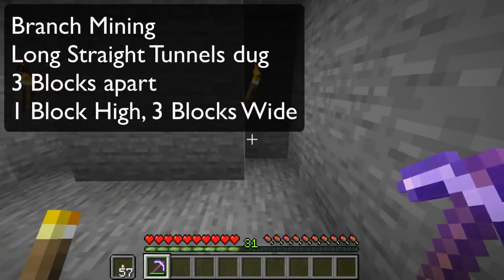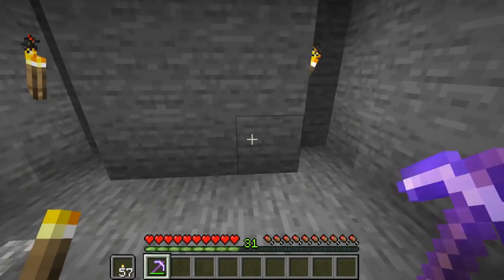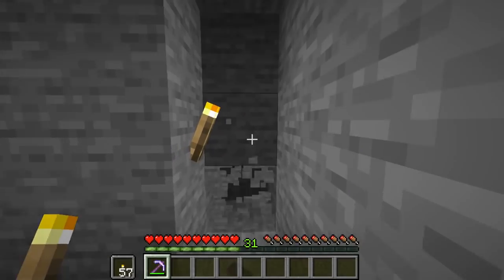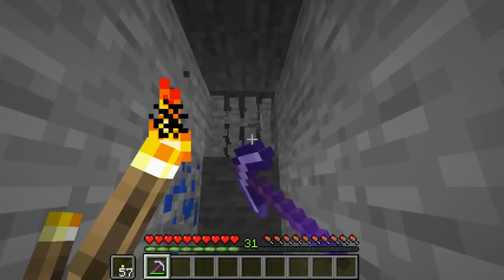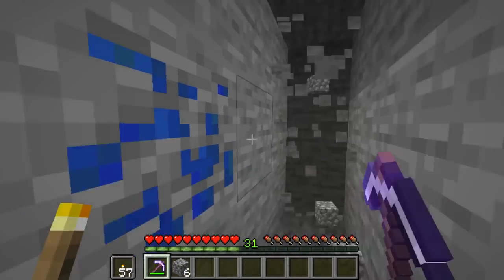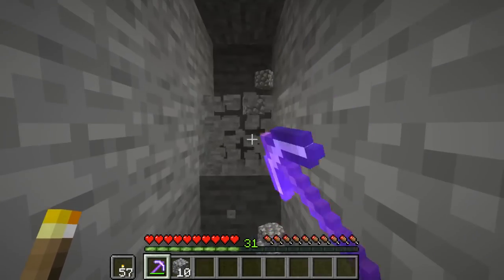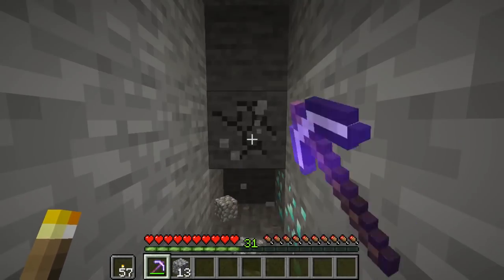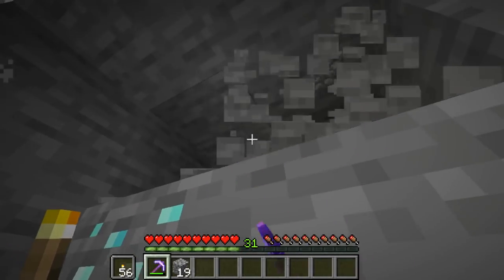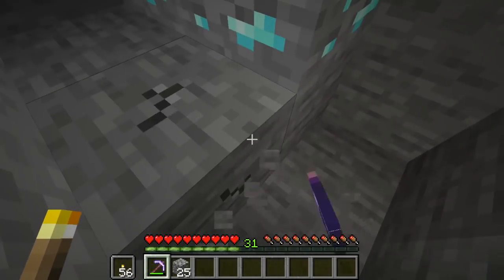The other very popular way of finding your diamonds underground is by using a branch mine. Come down to Y11 and cut out a three high, one wide channel, three blocks apart. That will make it almost impossible for you to miss any of the goodies, and then just drive through as much as you can. Not only are you going to get diamonds, but you're going to get other stuff like lapis plus anything else. Make sure you place a torch every 10th block and here we have some diamonds already. Dig around them to make sure there's nothing nasty behind it, because the last thing you want to do is lose your diamonds to lava.